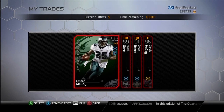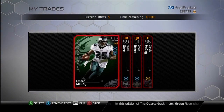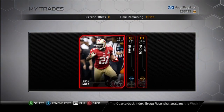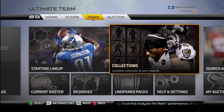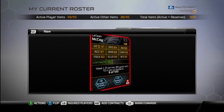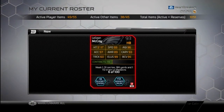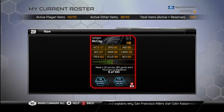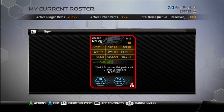Now let me show you the LeSean McCoy, which I was lucky enough to pull. There he is — limited edition LeSean McCoy. He is number 6 out of 100. I'm not sure what I want to do with him, if I want to sell him or not. If any of you want him, hit me up with an offer on Twitter, always in the description, or hit me with a message on Xbox or a YouTube comment.